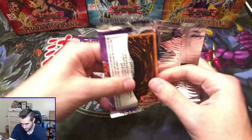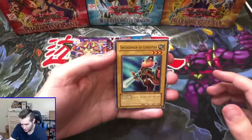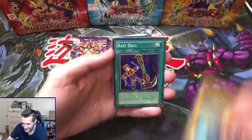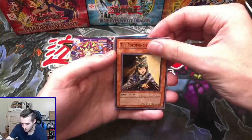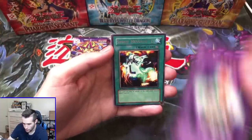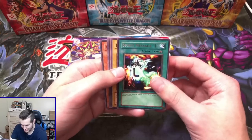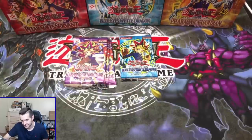Come on — let's get an Ultra Rare. I want an Ultra Rare for Brett. Swordsman of Landstar, Bait Doll, the Forgiving Maiden, St. Joan, and — Spirit Message L again! Why does it do it to us? The Ultra Rare we're looking for, I would say, is Dark Necrofear — I think that's the best one in the set. Masked Beast is also really cool.